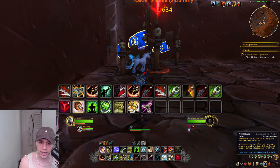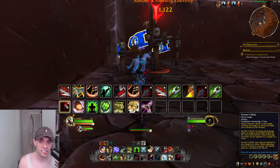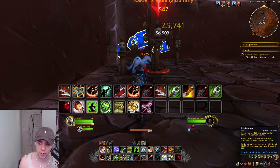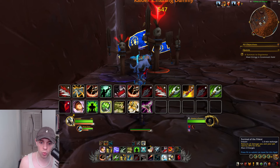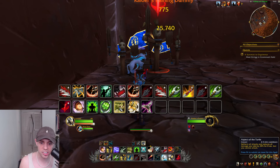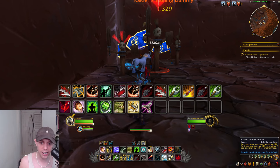We've got Primal Rage as your Bloodlust. Keep up Hunter's Mark before you go into combat — this means everyone does more damage to the target when the target is above 80% health. You can use Exhilaration or Survival of the Fittest to reduce damage taken. Aspect of the Turtle deflects all attacks and reduces damage taken. And Aspect of the Cheetah is a movement speed increase.